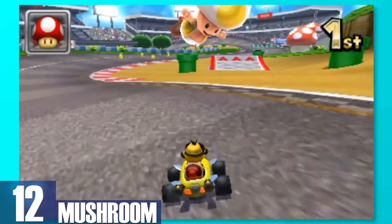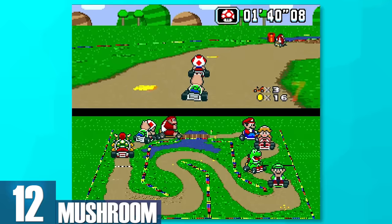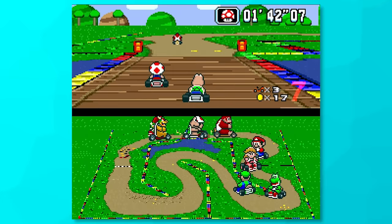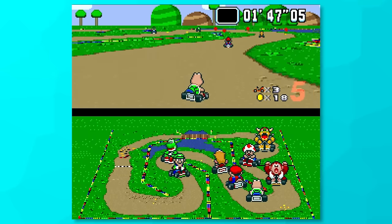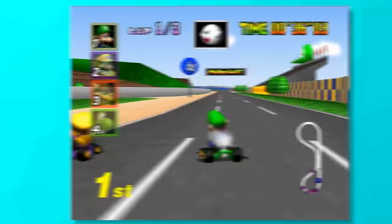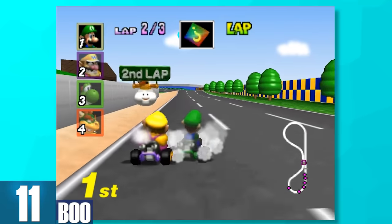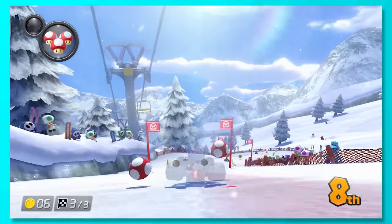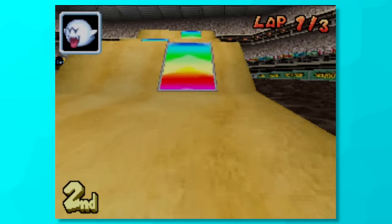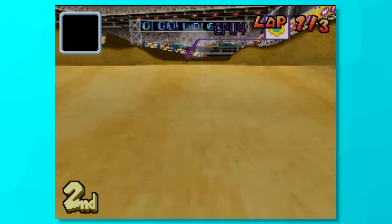12, Mushroom. You get a nice little speed boost — it's about as basic as an item can get. Being basic can go a long way, as even one mushroom can lead you to taking some cool shortcuts or skipping large portions of the stage. 11, Boo. Here's another item that can really change in quality depending on the game you're playing. Its main goal is to find a player and steal an item from someone else, which can go both ways — you either really get something cool or you get nothing at all. But when you're invincible with the Boo, you're invulnerable to getting hit by shells and you can even go off-road in Mario Kart DS without losing speed.